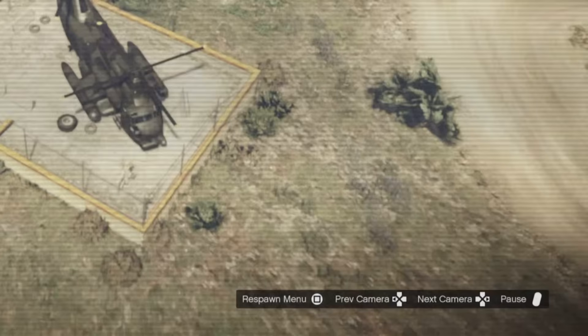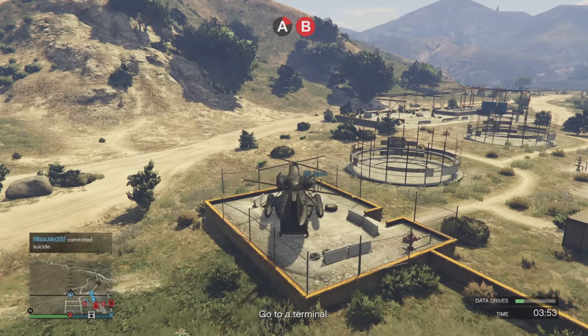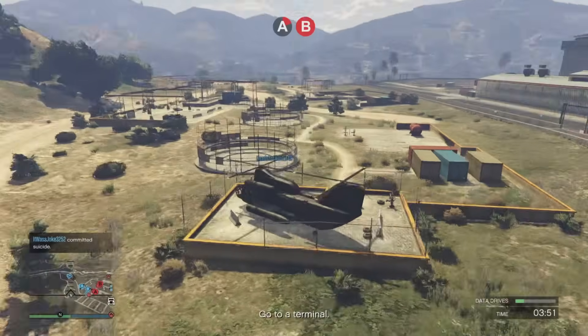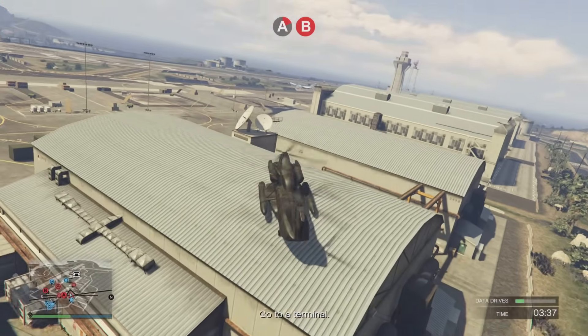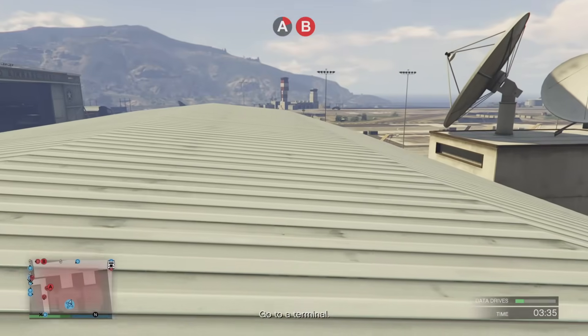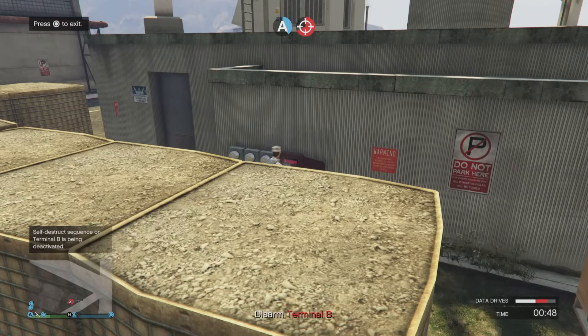When you get eliminated, pay attention to your respawn menu — you can respawn into different vehicles. For example, use the cargo bob just like in Assault on Kayo. You can position the cargo bob in different spots on the map to give yourself a spawn point closer to the terminals, use rooftops, hide a bit closer to wherever you need to be. That's a very effective tactic.